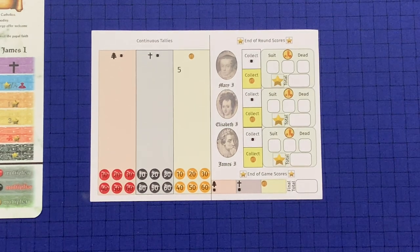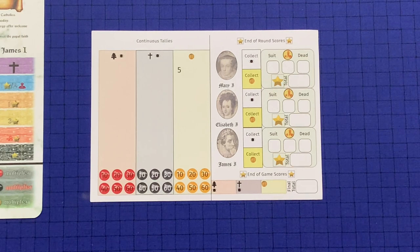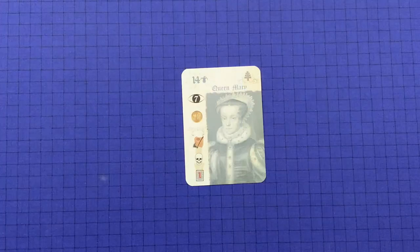Also at the end of the game, if you have a lone token, score minus three victory points. Once all scoring is done, the player with the most victory points wins. If players are tied, the winner is the one with the highest combined piety. In the unlikely event winners are still tied, it's a joint win.